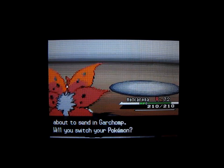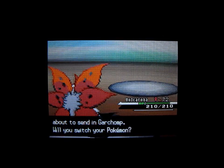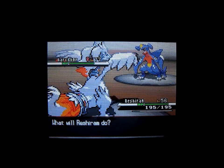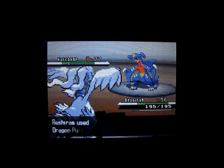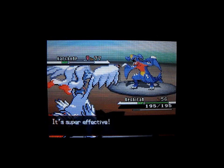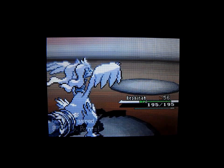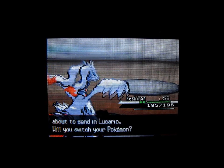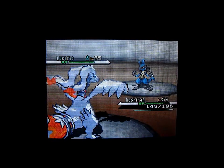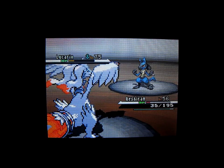Garchomp is next, and I'm going to move in Reshiram and use Dragon Pulse against it. Hopefully it gets more than halfway. Now Lucario is next — I'm going to keep Reshiram in there and use its Fire type move, Fusion Flare. It did survive Dragon Pulse, so let's see what Fusion Flare does — knocked it out.